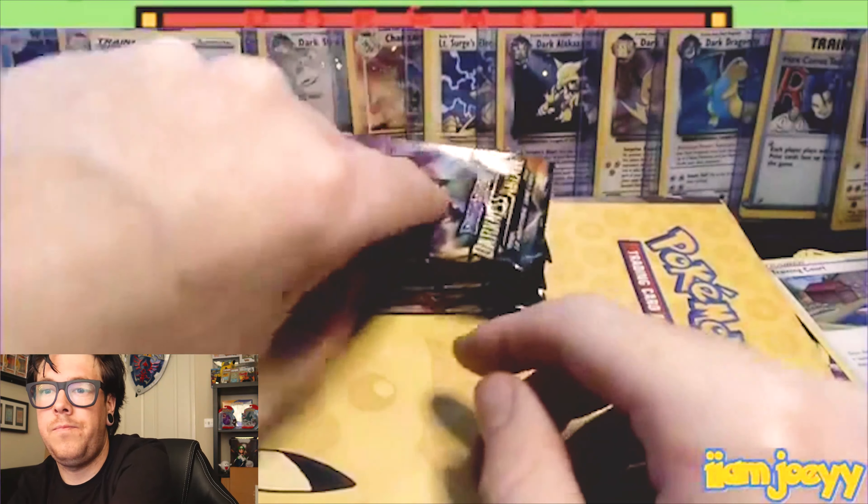I guess this card is worth more than that one because of age, and condition is a big thing - really big. Especially if you're going to send it to grading eventually. That's a really good question Steve, I like that question. If you want these code cards by the way please let me know. So we've got the water energy, the Forretress - I like Forretress.